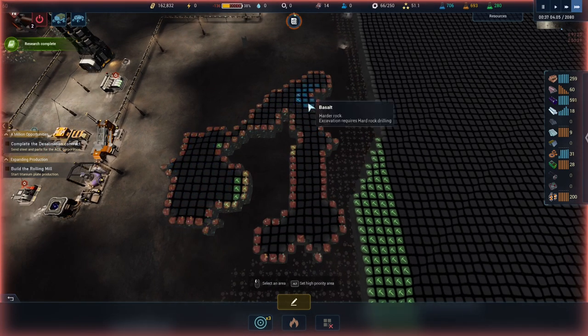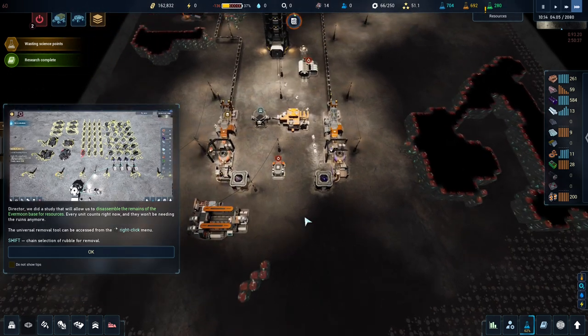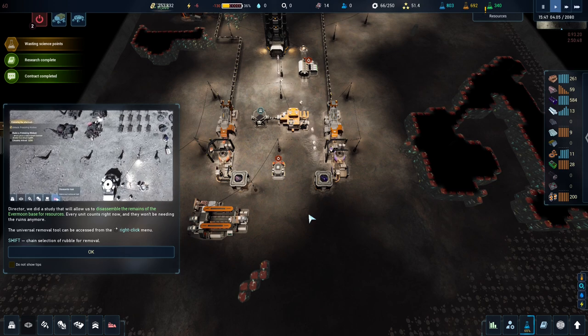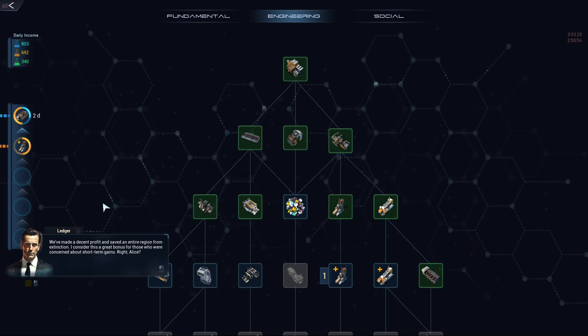I'm going to cancel this because it's broken. Director, we've completed research that will allow us to disassemble the remains of the Evermoon base for resources. Every unit counts right now, and they won't be needing the ruins anymore. The universal removal tool can be accessed from the right-click menu. Shift-chain selection of rubble for removal.